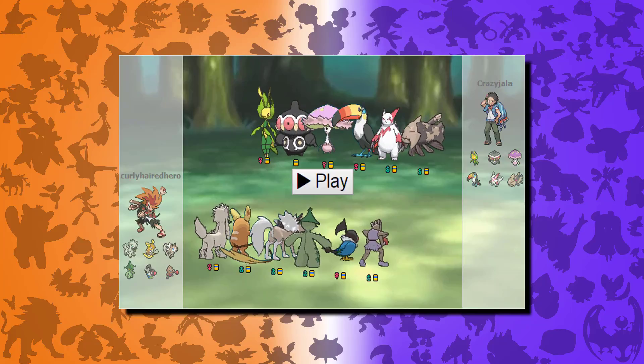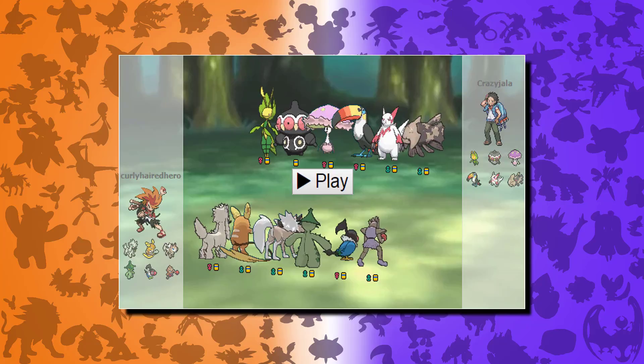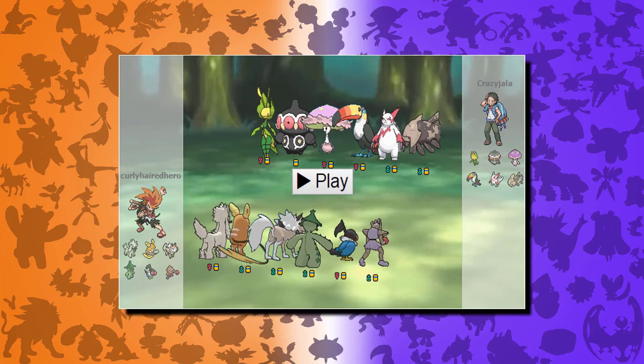Hitmonchan I mainly have for physical damage, but mainly for rapid spin to clear entry hazards. I went with a weird set — I have focus punch, because I noticed whenever I throw out Hitmonchan a lot of people switch out. So instead of close combat I have focus punch, rapid spin, mach punch, and fire punch for coverage.